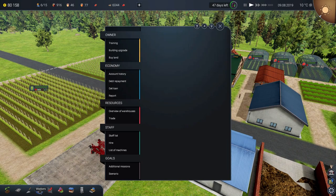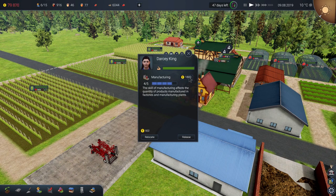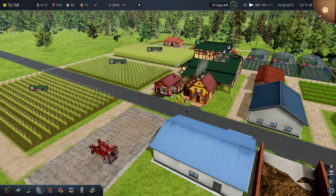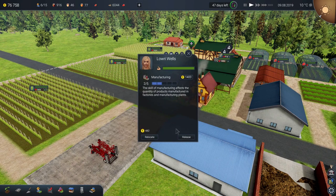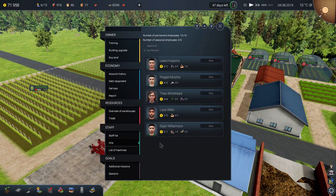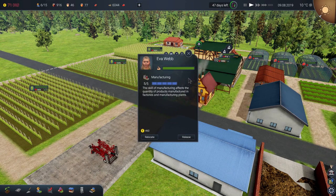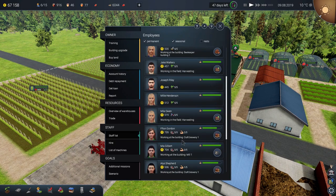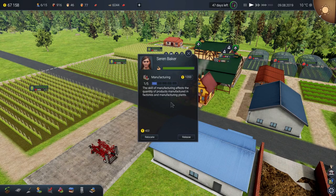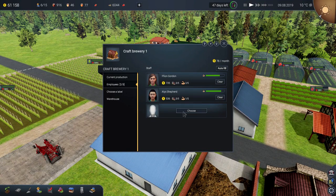Now let's find the people in the staff list and find all our new workers. Darcy King — promote you. Lowry Wells — yes, do that. Eva Webb — maximize your skill in manufacturing because why not. And then Ms. Baker as well. So we spend a little bit of money training everyone up, but I think in the long run it's probably a good thing.